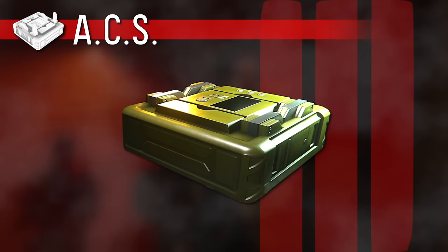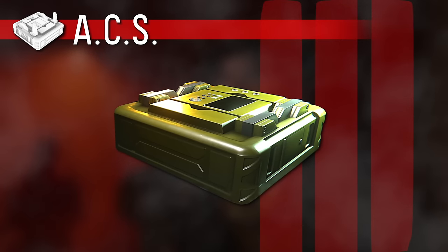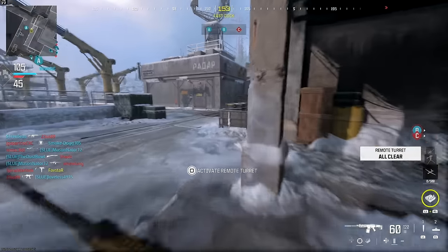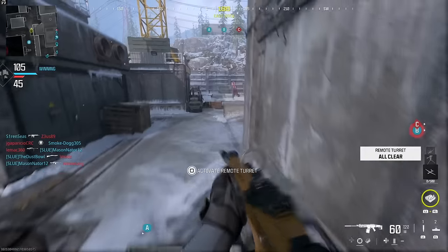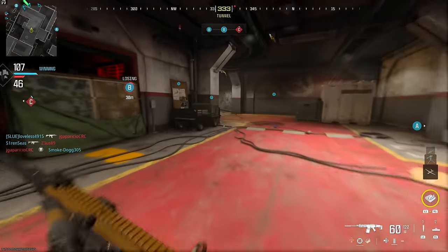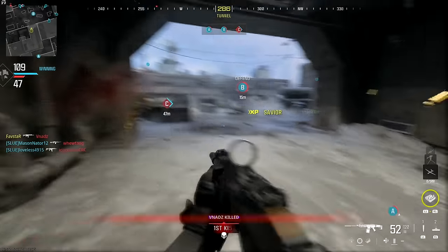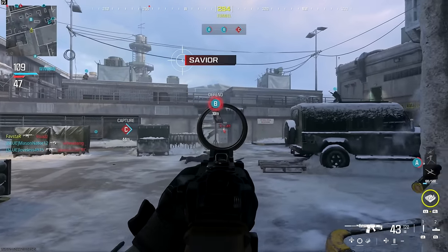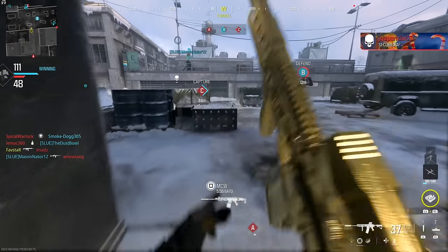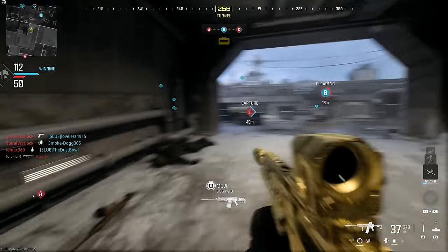Welcome to Favstar's Modern Warfare 3 Equipment Guide. In today's episode, the ACS Field Upgrade. The ACS, or Automated Computer Spike, is a brand new piece of gear in Modern Warfare 3. Designed with the solo objective player in mind, it combines the equipment hacking benefits of the classic engineer perk with the ability to passively capture objectives while providing freedom of movement to patrol the area, defend and secure kills.